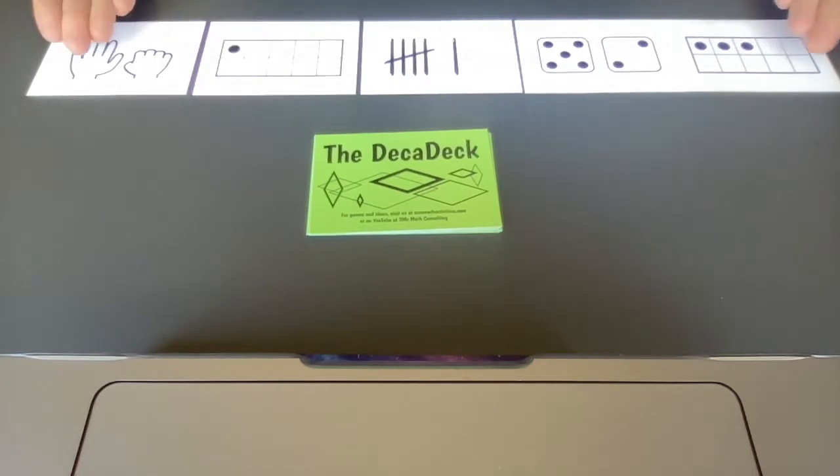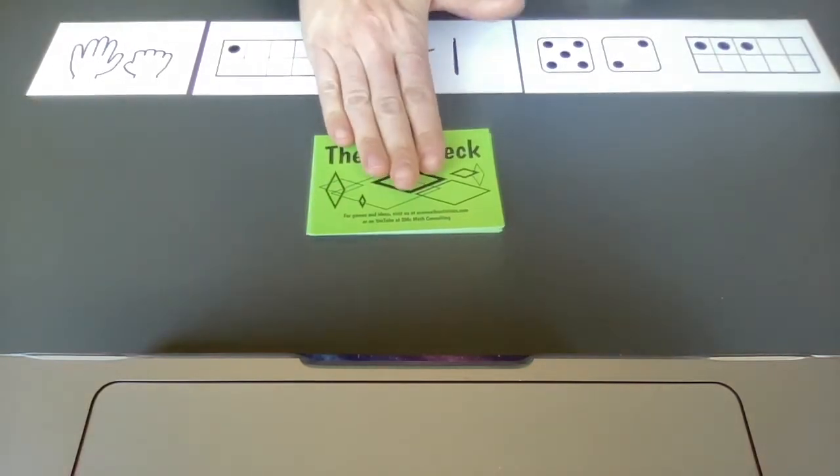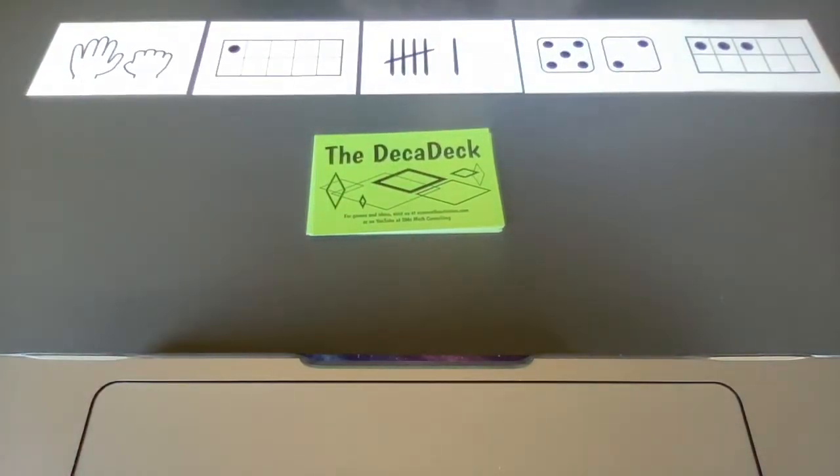So as before, we have five laid out in a row. With my draw pile, my points will go right here. In this game, it is important for me to make as many points as possible — one point for each card I get. And this time you can use addition or subtraction. So look at this.